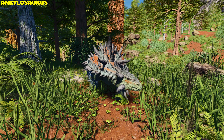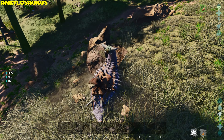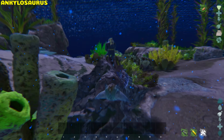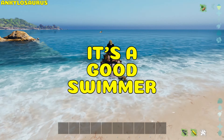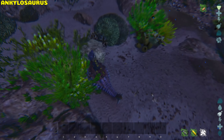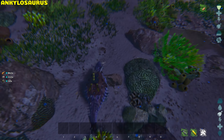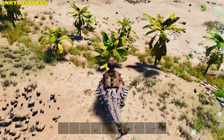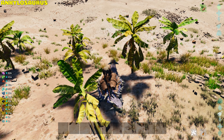Ankylosaurus. The Anki excels at gathering resources from trees, rocks, and bushes, with an 85% weight reduction on metal. It's surprisingly a good swimmer, making it dangerous in the ocean and allowing you to harvest oil nodes underwater — leveling oxygen makes it swim faster. A little trick: if you bite attack and immediately tail swing bushes, it will clear plants in a large radius.